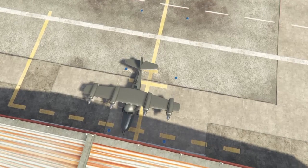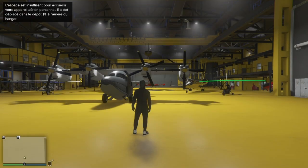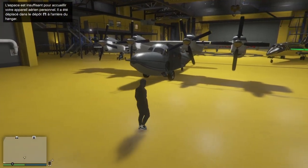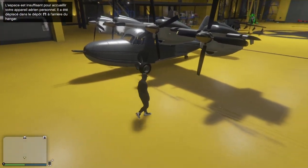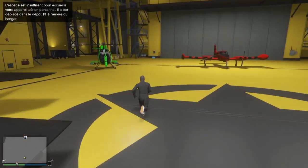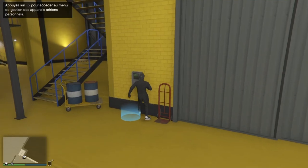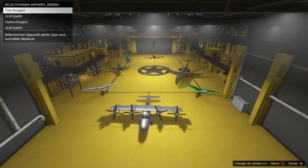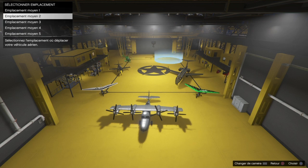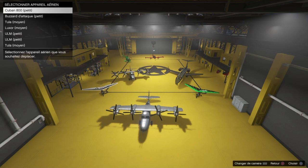Voilà, donc vous rentrez dedans. Si vous n'avez plus de place dans votre hangar, ça va le mettre dans votre dépôt, ou alors vous supprimez un avion. Moi par exemple, vous allez vous dire que le glitch n'a pas fonctionné — il a bien fonctionné, c'est juste que je n'ai plus de place, il s'est mis tout seul dans le dépôt. Donc vous allez au même endroit que moi, votre flèche de droite, et après vous mettez le véhicule que vous avez dupliqué dans un emplacement vide. Pour moi c'était le Tula, le gros avion. Donc vous voyez, j'ai la duplication.